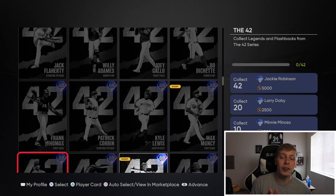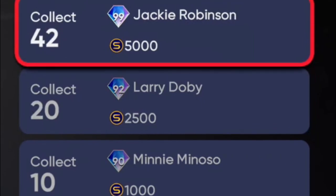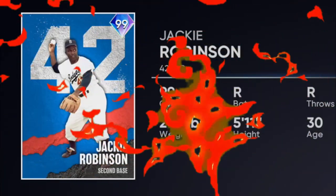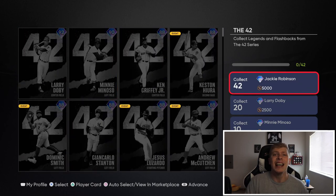So if you collect every 42 player - which is going to be a grind - you can get Mini Minosa for 10, Larry Ferdobi for 20, and if you collect every single one, you can get this 99 overall Jackie Robinson, one of the 99s in the game. The card looks absolutely sick and the stats look cracked out: 117 contact right, 125 contact left, good power, good speed, good fielding. Definitely if you are no money spent, you should be grinding out trying to get as many of these 42 players as you possibly can, and then give it a few weeks, you might be able to get some of these cards.